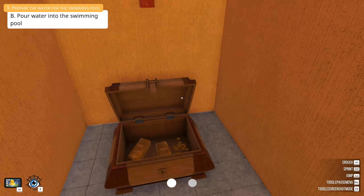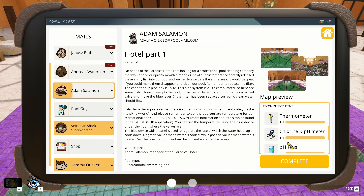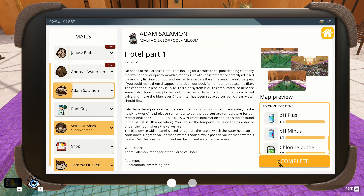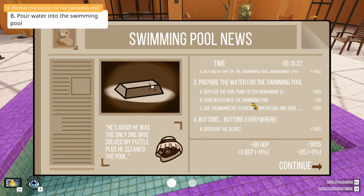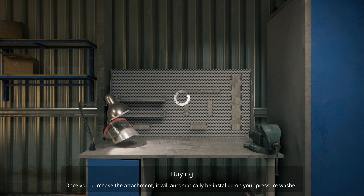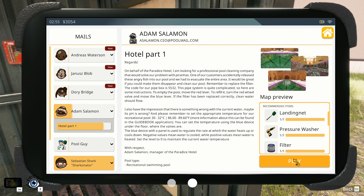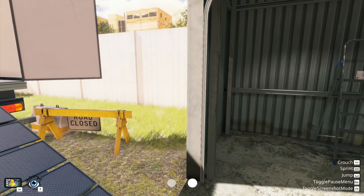Gold bars — that's the secret! The water is already filled, so we just hit complete. The pool already had water in it, so we continue and we should be good. All right, that'll be it for this episode of Pool Cleaning Simulator. Don't forget to subscribe to the channel, like the video, and we'll be seeing you on the next one. Bye-bye and take care!